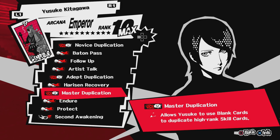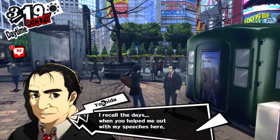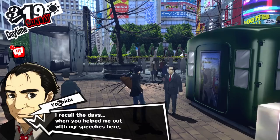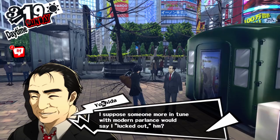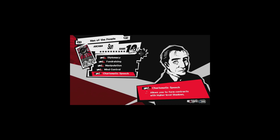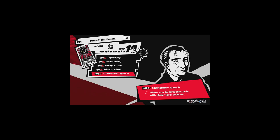Next up we have Yoshida, the politician. This is a social link you want to max if you care about money — it's pretty easy because like Mishima, it goes up every time you visit him regardless of what your dialogue options are. When you max this out, it unlocks every speech-based ability you get from him, which is pretty much all his abilities. There's one ability in particular where when you ask a persona for money or an item, you are allowed to ask for more.